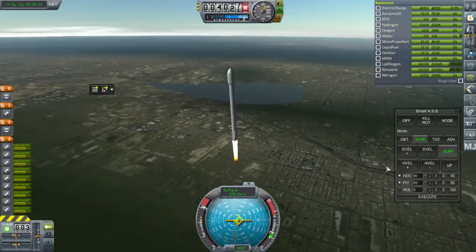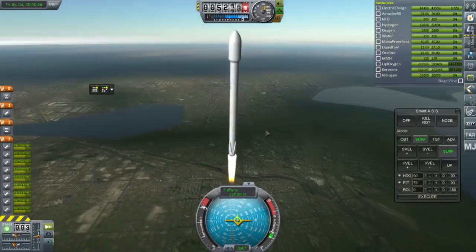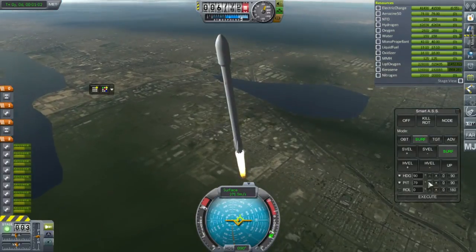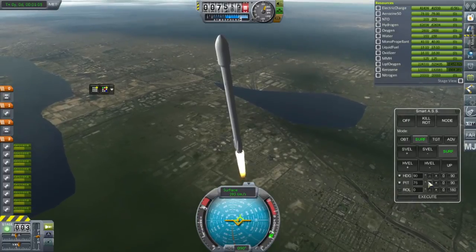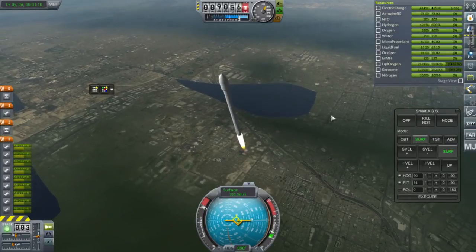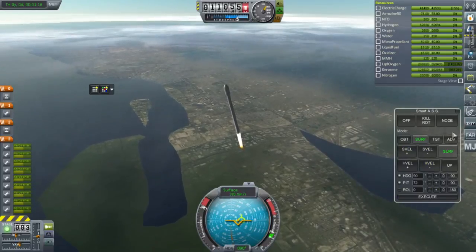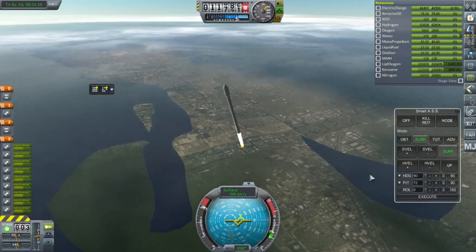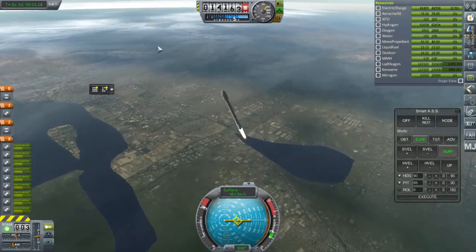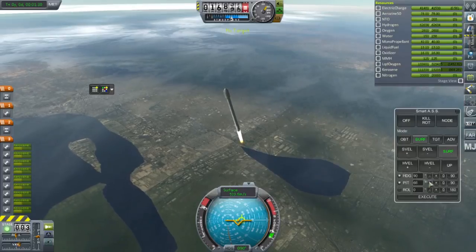I didn't manage to get the Environmental Visual Enhancements from 1.0.5 working in 1.1, so I assume that's not available. One issue is a lot of flickering — you might think that's from passing through clouds but I'm not sure. Here we've got the 54-part vessel working in real time, which is nice, with FAR, deadly re-entry, and real heat all doing their calculations along with as many visual mods as I could squeeze in.